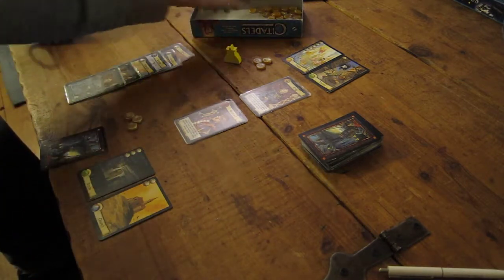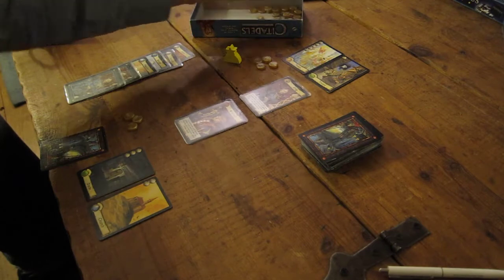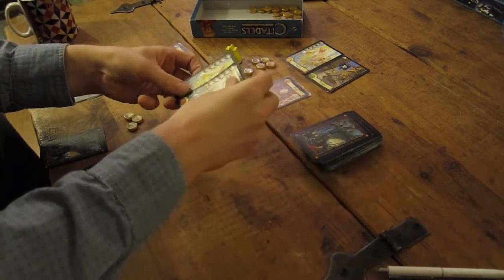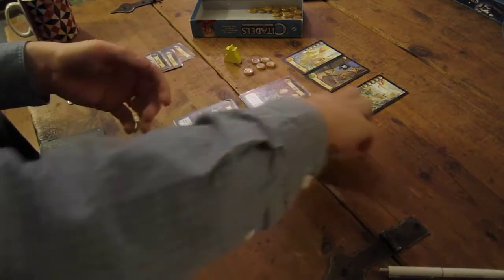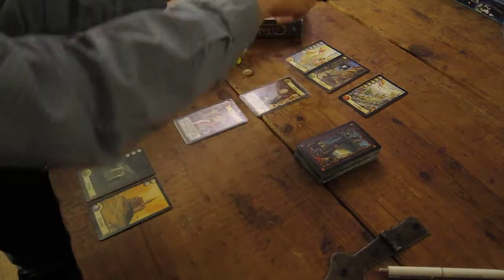He's the king so he gets the first go. He will get an income from his palace. He now has four gold so he gets one gold and two cards, and builds the most expensive he can. He already has a palace so he's obviously not going to build that. He can afford to build a fortress for five. The palace gets discarded and five gold go away.